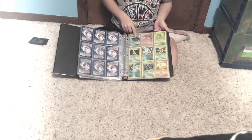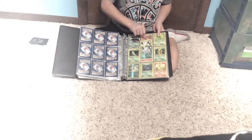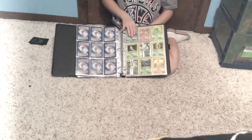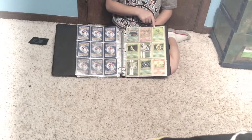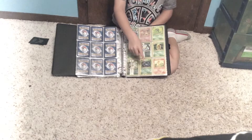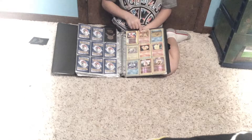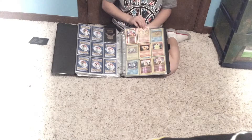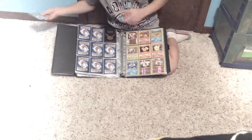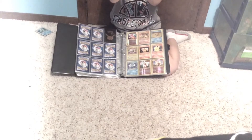I did it in order by set, and some of the reverses have the card under it. Here's an EX, Caterpie, Metapod, Weedle, Kakuna, Beedrill, Tangela, Charmander, Charmeleon, Holofoil Charizard, and then I also have the Evolutions Promo Charizard.